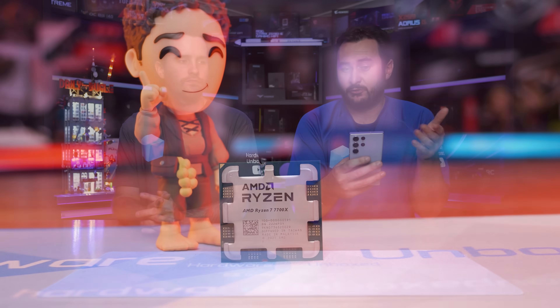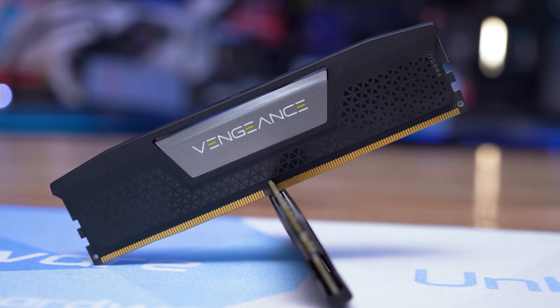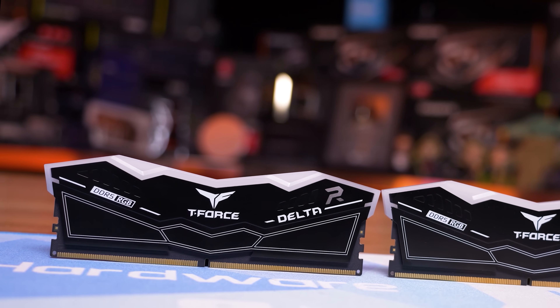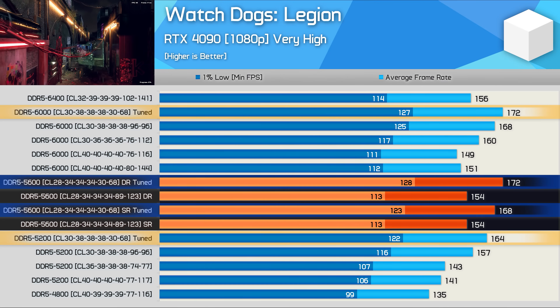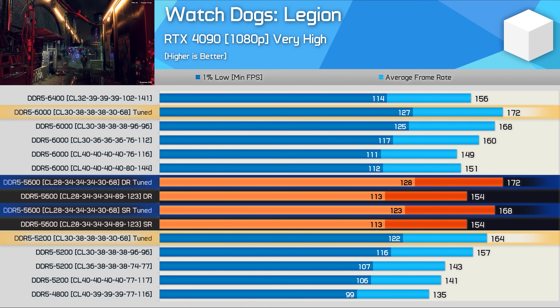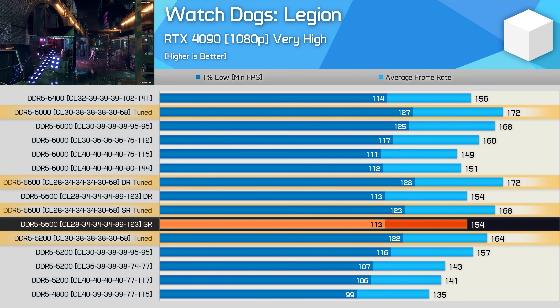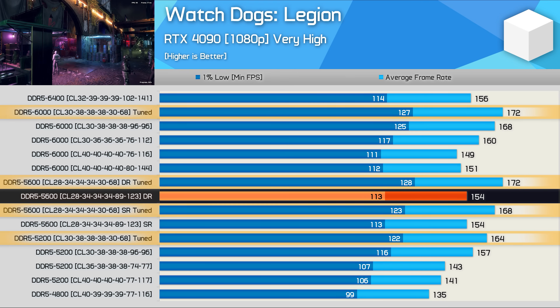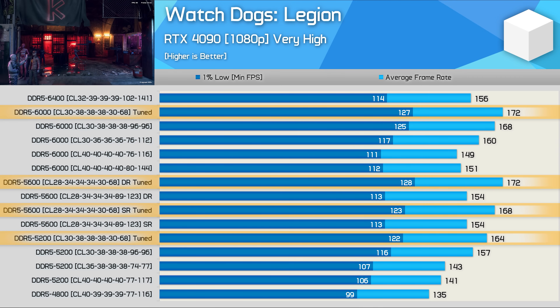We also did a Zen 4 memory scaling video — which this question was probably asked before that video went live — where we showed it was DDR5-6000 CL28, a G-Skill kit. G-Skill were kind enough to send out the 32 gigabyte and 64 gigabyte versions, both dual stick, but the higher density 64 gigabyte kit is dual rank whereas the 32 gigabyte kit is single rank. Benchmarking both with the same frequency and timings, for the most part there was no performance uplift, though there were some examples where dual rank did improve performance by a small amount — nothing crazy, certainly not to the degree we see with DDR4 memory.